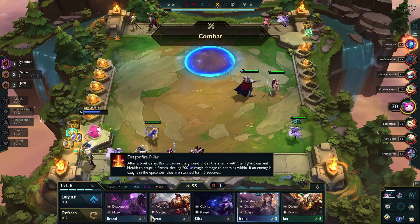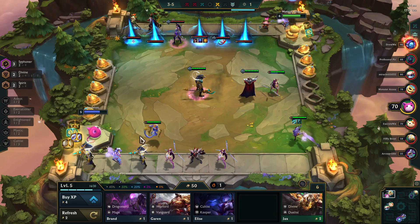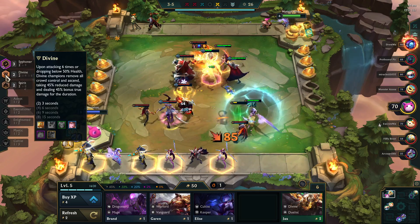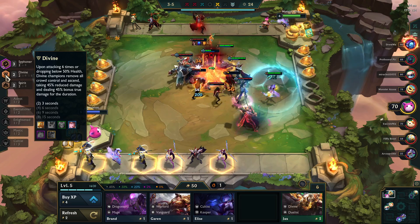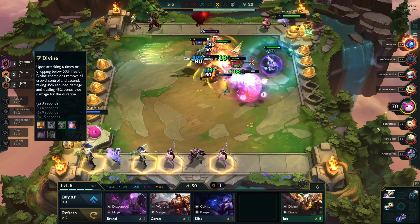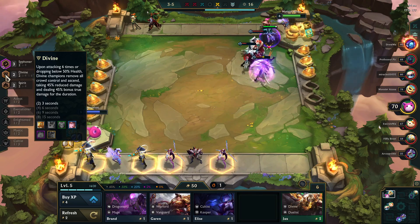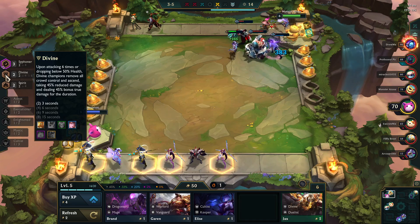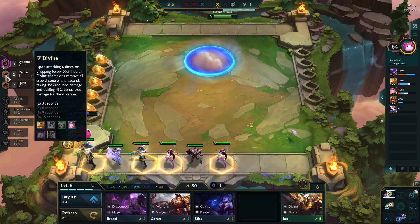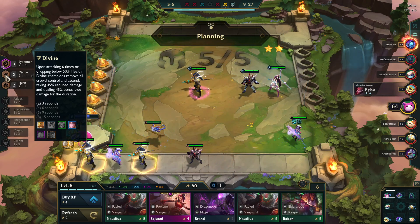The other trait that Nasus has is Divine. Upon attacking six times, or dropping below 50% health, Divine champions remove all crowd control and ascend — taking 45% reduced damage and dealing 45% bonus true damage for the duration. At the two-piece, it's only two or three seconds, so it's not a huge deal, but every little bit helps.